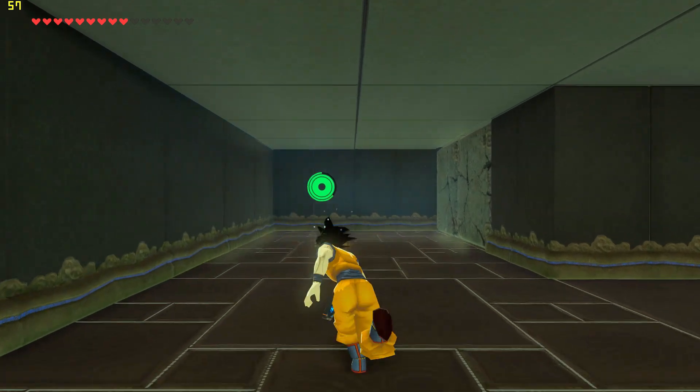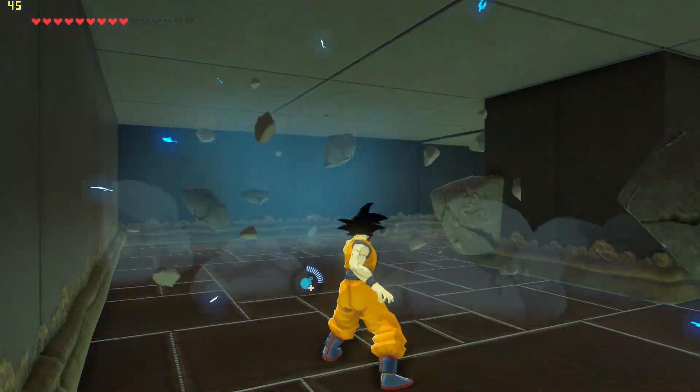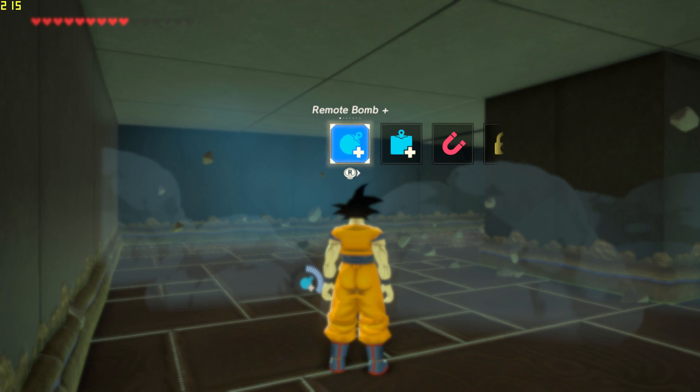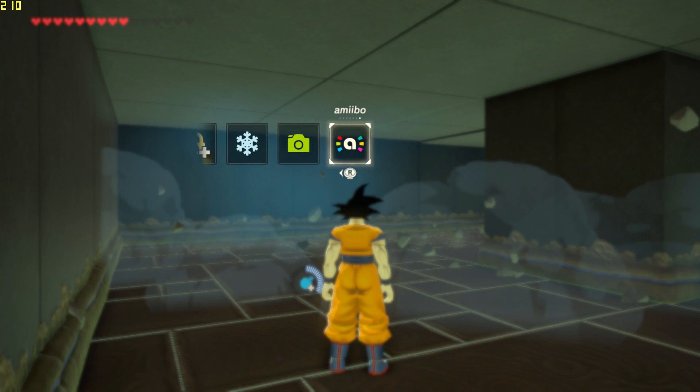If you'd like to play around with this pack and have both Simu 1.10.0 and Breath of the Wild, I'll provide a link below courtesy of Discord user Epigram. Simply throw the file into your graphic packs and turn it on.